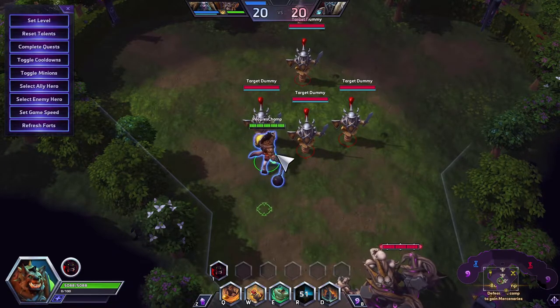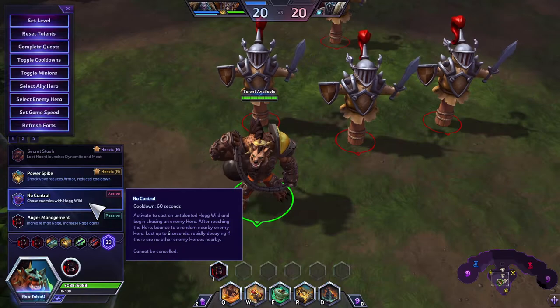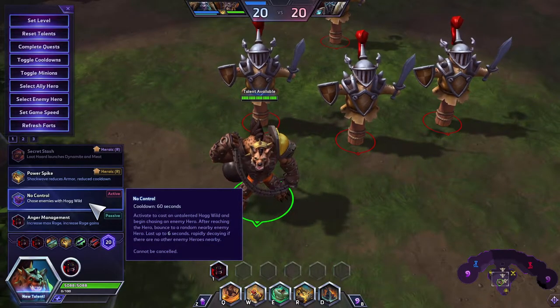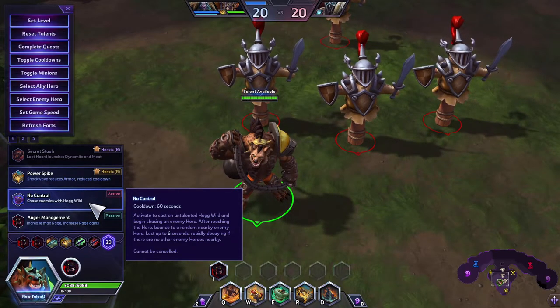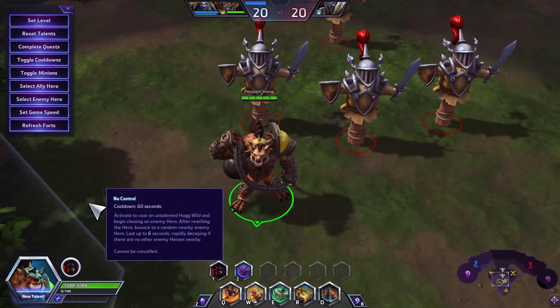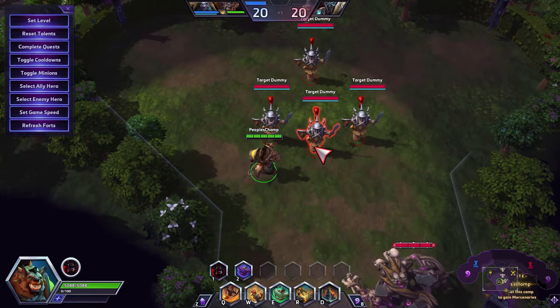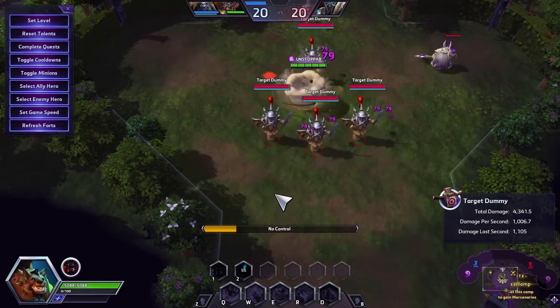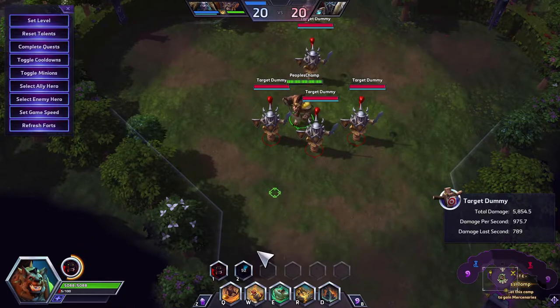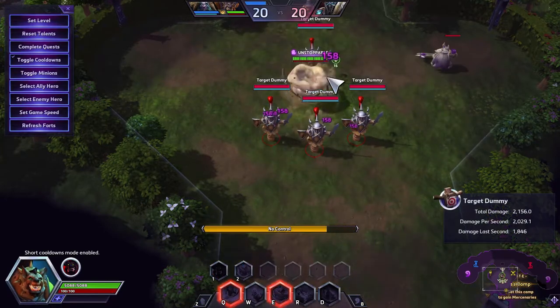Next at Level 20 is No Control: activate to cast an untalented Hog Wild and begin chasing an enemy hero. After reaching them, you bounce to a random nearby enemy hero, lasting up to six seconds, rapidly decaying if no other enemy heroes are nearby. In a team fight you cast untalented Hog Wild and it goes back and forth like a pinball while you remain unstoppable throughout.